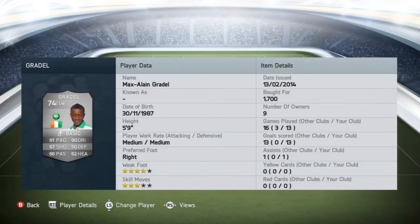Moving on to the left wing, we've got Max Gradel — I'm pretty sure he used to play at Leeds. Fantastic player, has always been good on Ultimate Team with very high pace. Picked him up for 1700 coins, four-star weak foot, three-star skill moves, great for cutting in from the left-hand side right footed. Standout stats being his 91 pace and his 80 dribbling — 13 goals in 13 games.